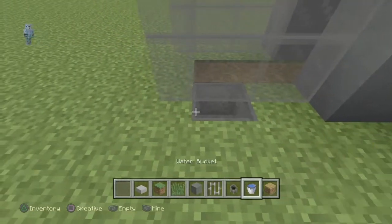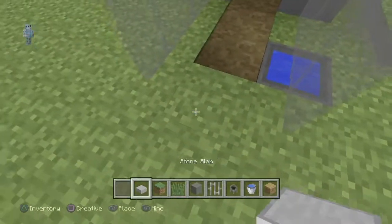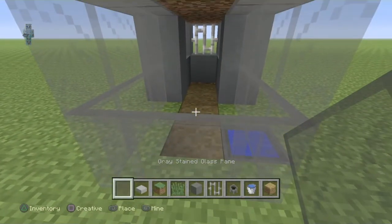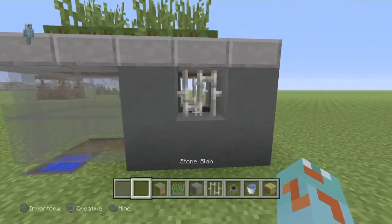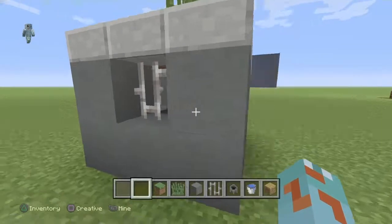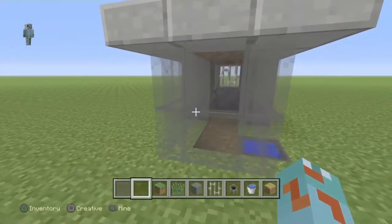After that, put a cauldron inside so they have a place to drink, because if they don't, they're probably going to die. And that is the bunny hutch — it's not a big design, but it's a good modern design that I like.